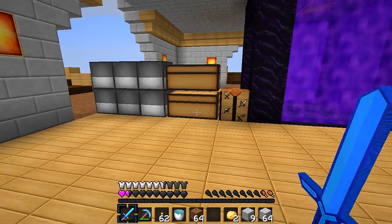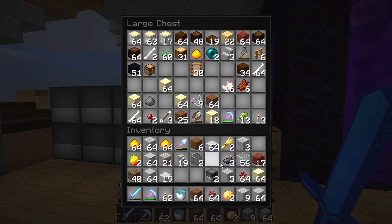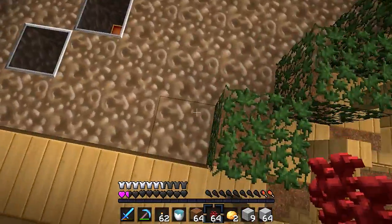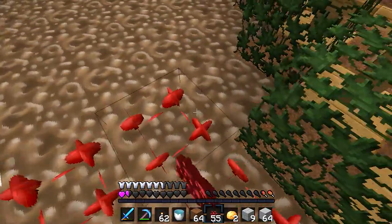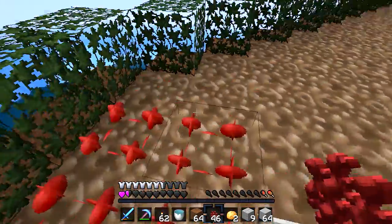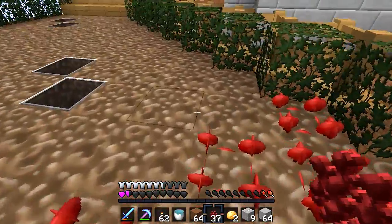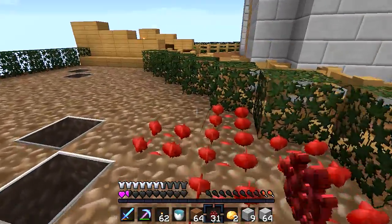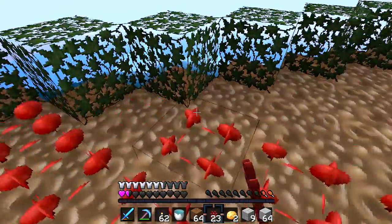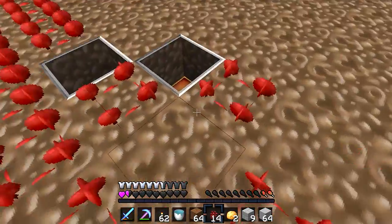I almost forgot we need to plant the nether wart. My mind is just not completely here today. You don't need anything special - I was worried we needed like a lava source. But because there's going to be some wood involved in this build, for the roof, and if that burnt down I think I'd cry. Everything has like a little special place in my heart.